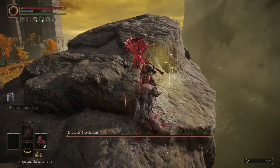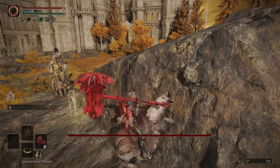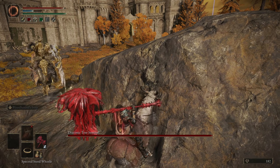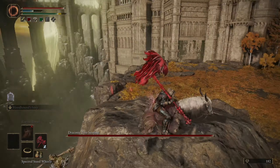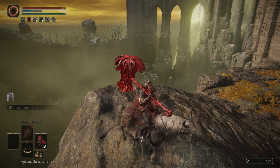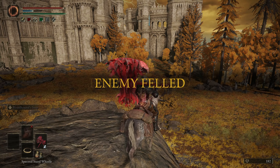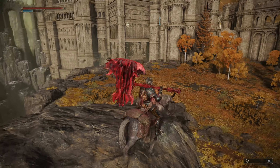Now getting him into the perfect spot next to the rock is actually very, very tricky. You're going to want to keep getting on your horse and getting off your horse. And then as soon as he's super close to you, keep running on the edge of the rock. Eventually you'll get lucky where he follows you and glides right off the cliff, or he'll attack you and fall right off the cliff as well.